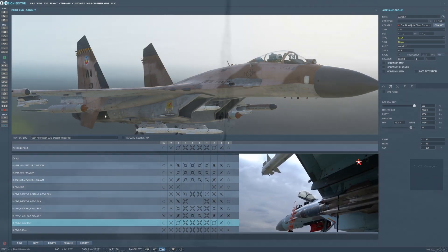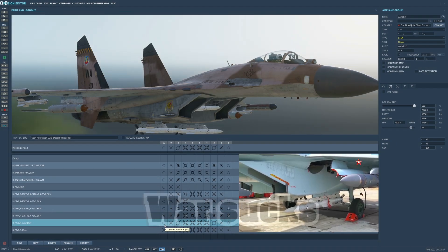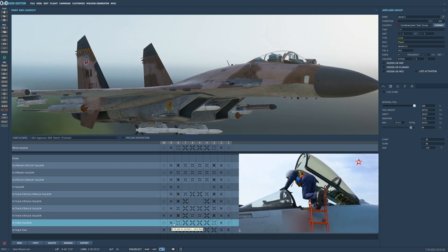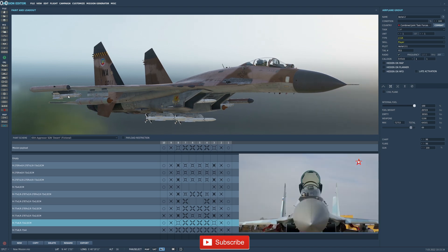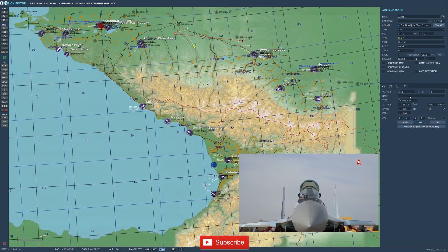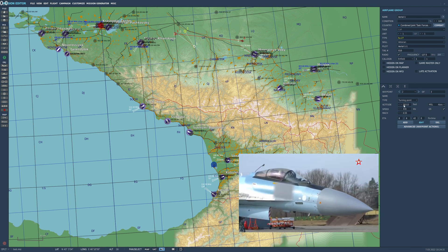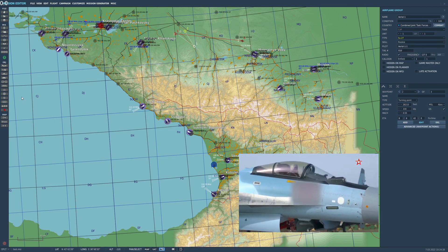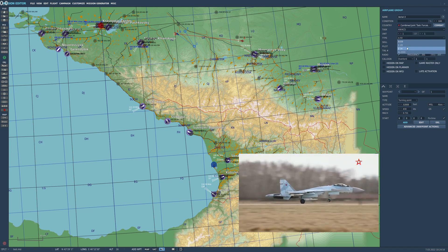Hey everybody, Plasma1945 with you. Going to do a quick video here. What I've got is a J-11 that's going to pretend to be an Su-35. The Russian Ministry of Defense has put out a video of employment of an Su-35 over the Ukrainian conflict area and launching an R-77 missile. We can read all that information from the HUD data that was provided, and what I've done here is I've tried to simulate it as close as possible.